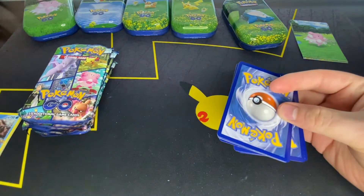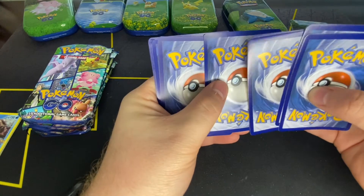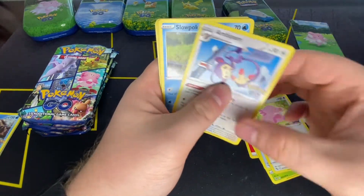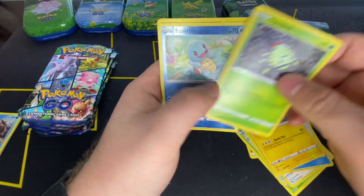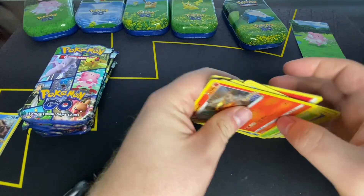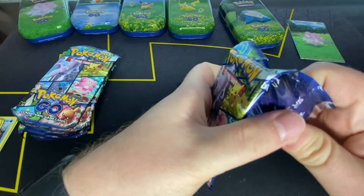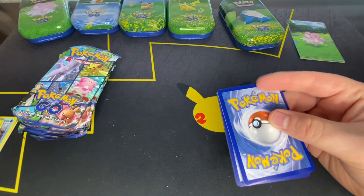Fire Energy, Ivysaur, Egg Incubator, Chansey, Ambipom, Slowpoke, Barraskewda, Pikachu, Spinarak, Squirtle, Charizard. So far, nothing. I felt like I had much better luck with the set early on.